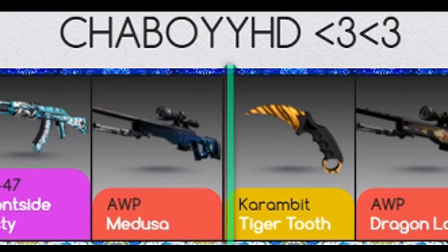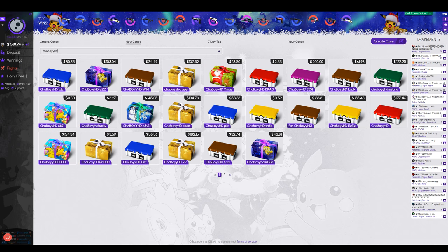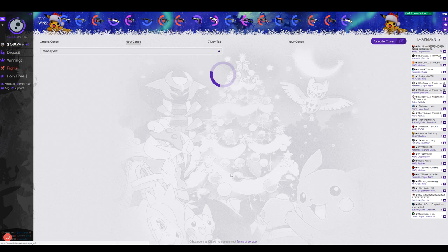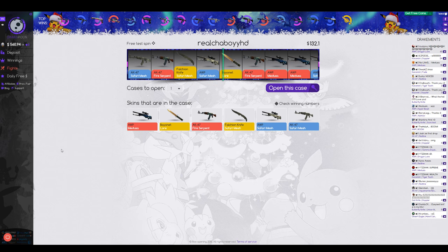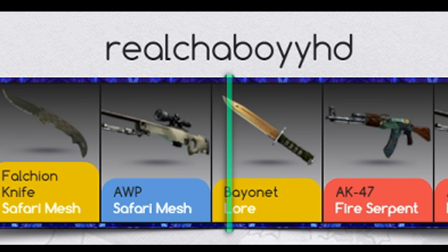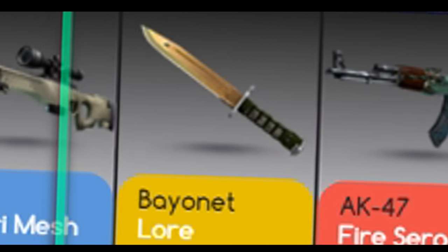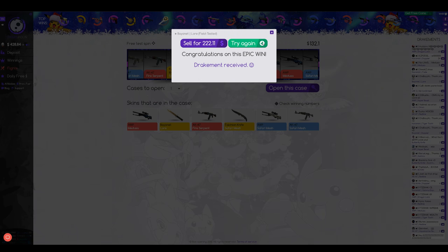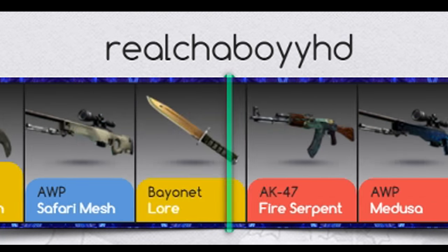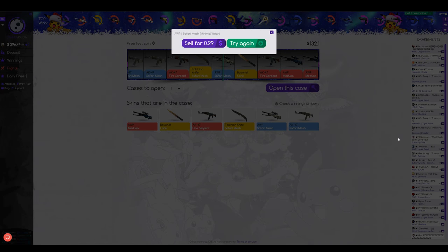What other cases should we open? This case opening has probably been the best case opening so far, so I'm pretty glad about that. Let's go into the second page. Real ChaBoy HD — $132. The best weapons we can get in the case are those sexy three items there. Let's open it. A Bayonet Lore! No way — it was only $90 profit, but I've never actually won anything. Right, let's go again. An MP5 safari mesh.